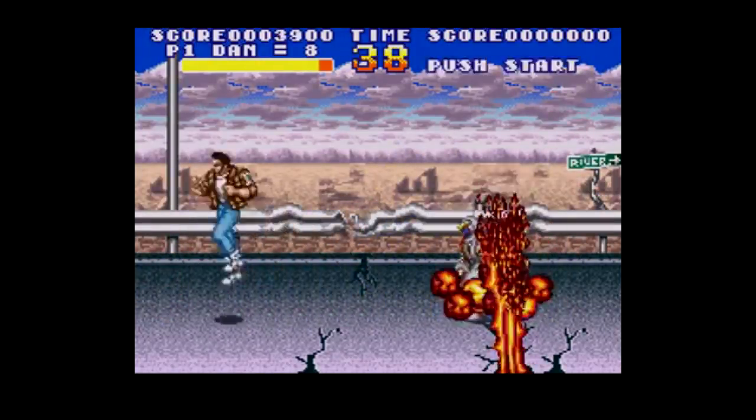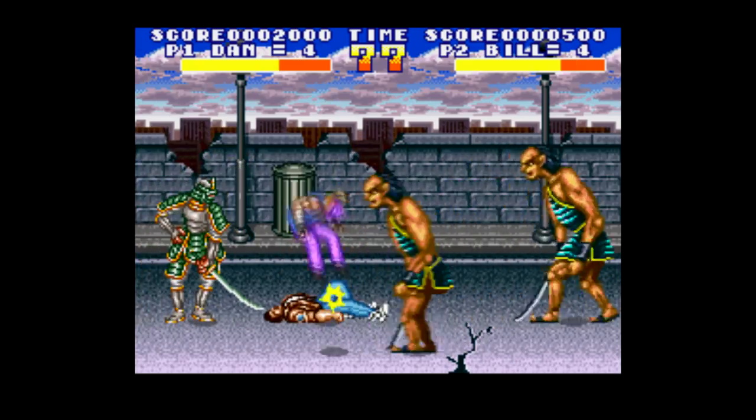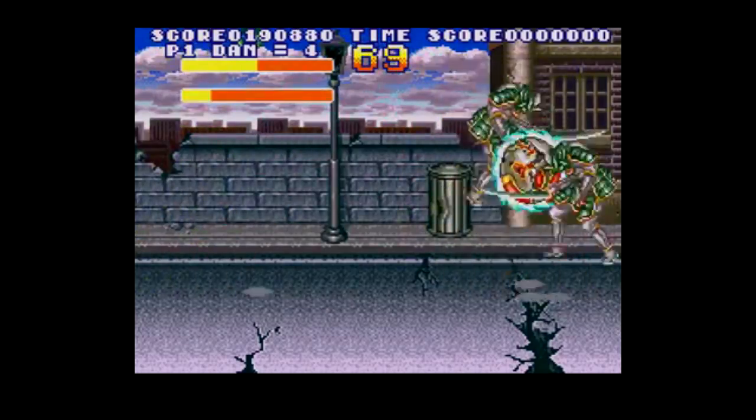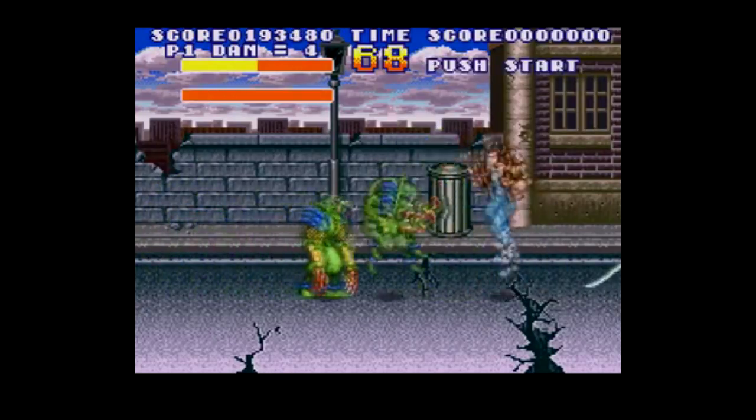What, is that supposed to be fire? There are two playable characters, Dan and Bill, but they have the same attacks and jump range and all that. The controls are B to jump and Y to punch — and that's it. X, A, L, and R are not used at all in this game. What a waste.